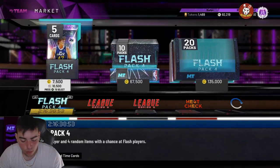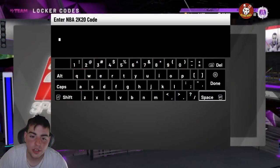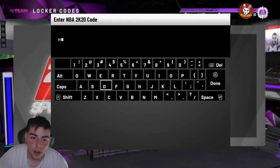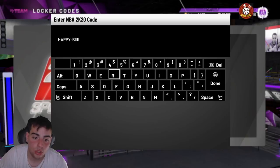The locker code is 'happy-birthday-shack' — it's literally so simple. Hopefully we get a pink diamond Shaq because that would be a huge W. I heard Amethyst Shaq is really cheap right now, so if you want to invest in him, that's not a bad idea.